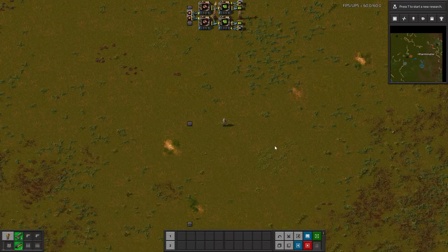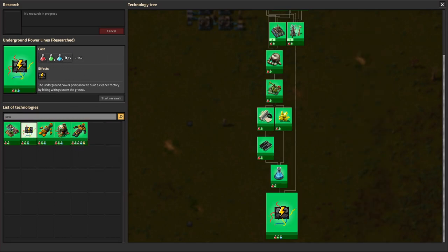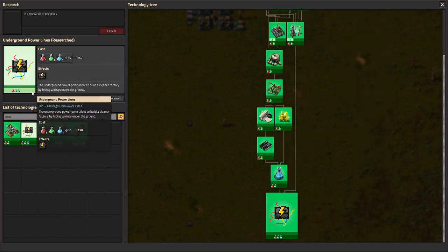There are no settings with this mod. In terms of unlocking it, there's an Underground Power Lines research that requires blue science. You can't use it right off the bat, but it's not too expensive.